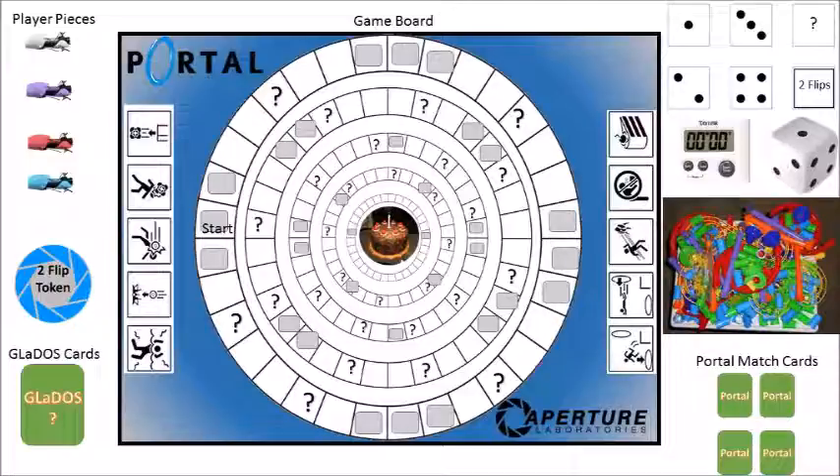First I'd like to call your attention to the game board itself. You can see the path of the game is the circled layers or levels that encompass the playing area, along with logos and different aspects of Portal to bring in that immersion factor and communicate the theme to Portal players. On the board you'll notice the piece of cake right in the middle — that is the objective of the player. The first player to get the cake, similar to the digital game, is our winner.